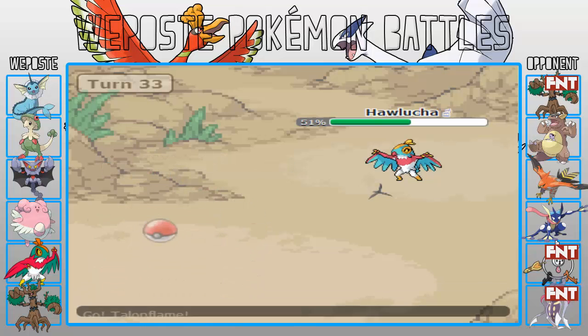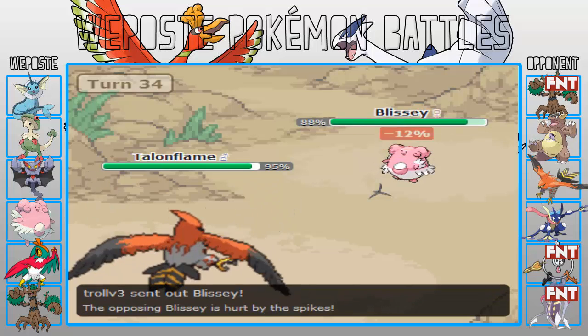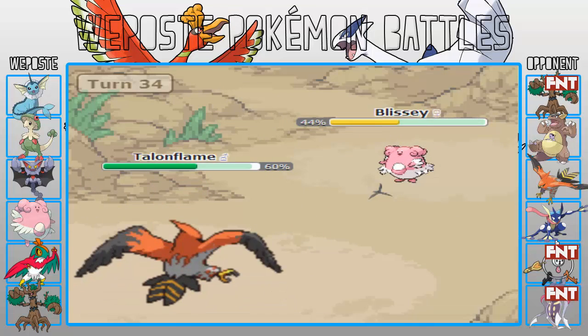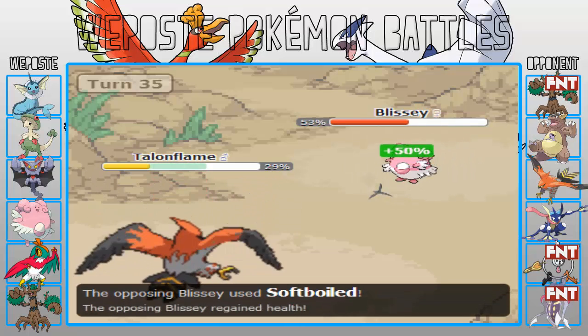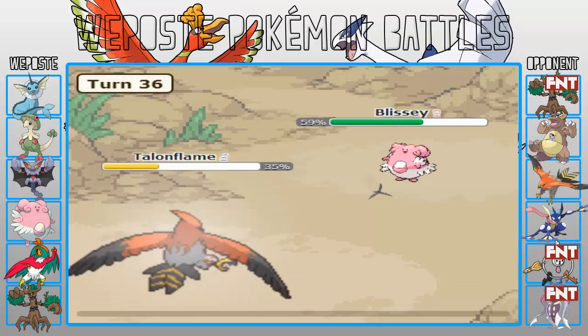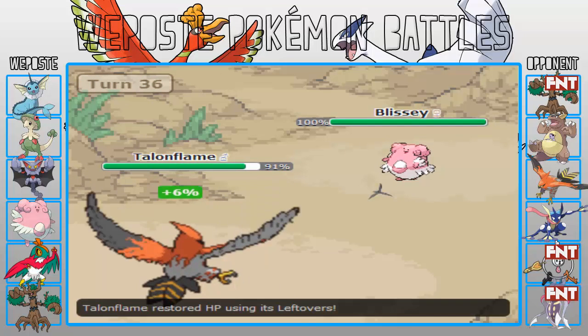Finally his Trevenant is going to go down. My Hawlucha is going to come in here. I see the Talonflame — he's got priority, I don't want to stay in, so I'm going to go into my own Blissey and just let him knock himself out with recoil, because that's what Blissey does best. He's going to go for another Brave Bird. I'm going to Soft-Boil back up. I'm pretty sure he can go for Swords Dance but I don't actually mind, because I'm not going for the 6-0 — I just want this threat out of the way, because Talonflame when it starts setting up is dangerous.